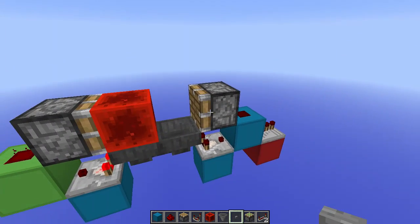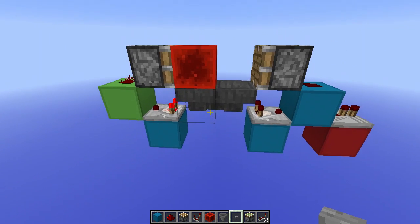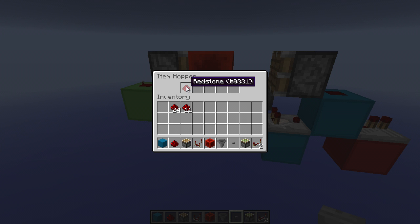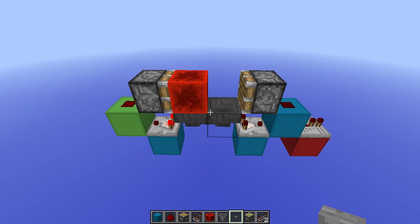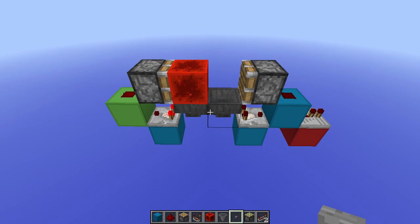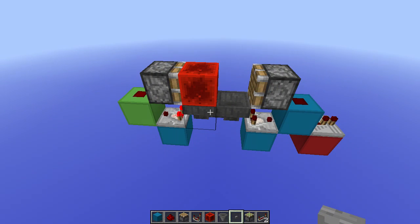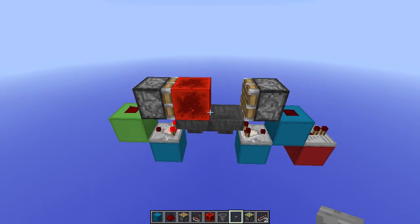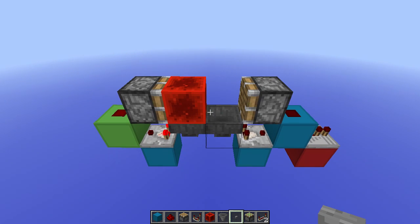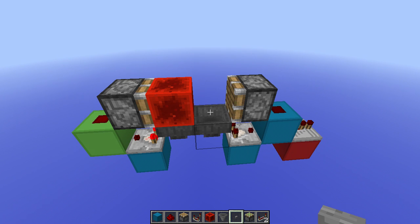This one is a sticky piston, this one is a normal piston, and that basically ensures that it is a pulse lengthener and not a timer. At the bottom we have two hoppers facing into each other, and the delay depends on how many items you put in — the more items, the more delay. The maximum amount of delay is about four minutes, and each item you add contributes about 0.6 seconds to the delay, so it's not really precise, but it can create much longer delays than the conventional method with repeaters.